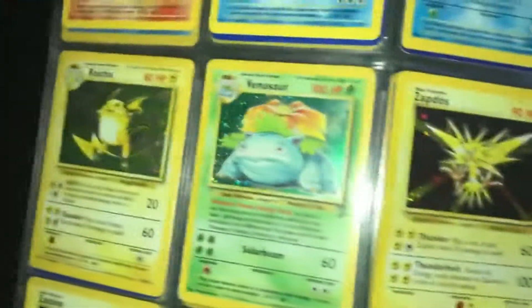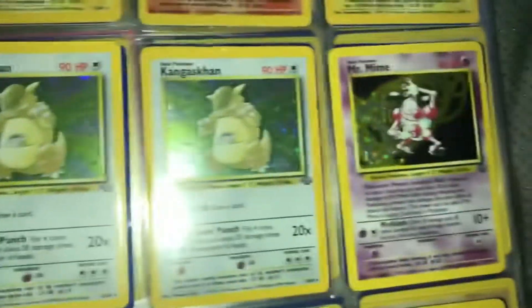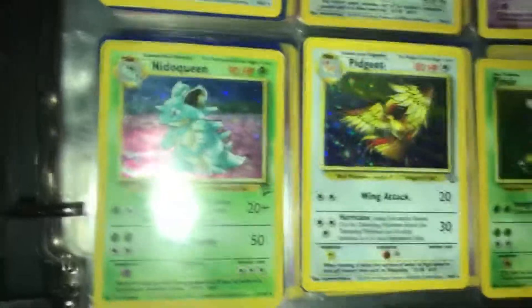Now guys, keep in mind this is just a bonus video for the day. Ninetales, Poliwrath, Rhydon, Venusaur, Zapdos, Zapdos, Clefable, Clefable, Electrode, Flareon, Jolteon — that's a good one, they're all good ones. Kangaskhan, Mr. Mime, Nidoqueen.